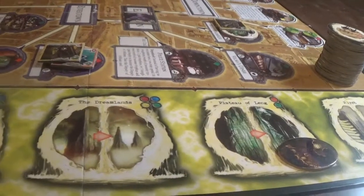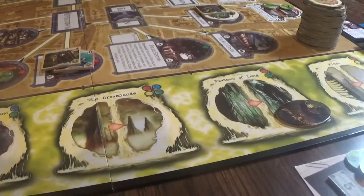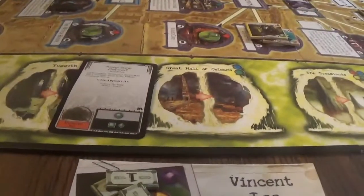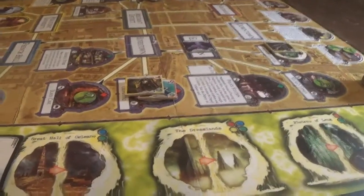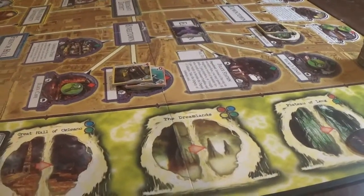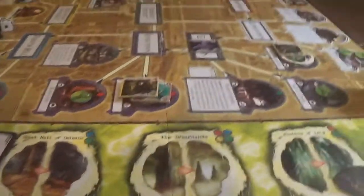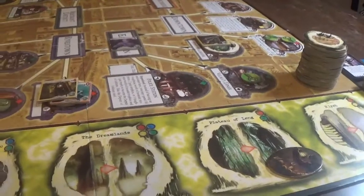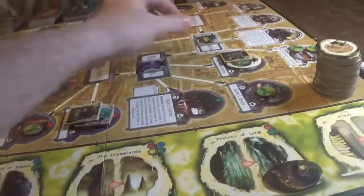No movement. Clue appears at the Science Building and Velma's Diner. Unfortunately, the statue lets two monsters loose in the village common streets - that's one, two, three, four, five. One monster will be in the village common streets and one on the outskirts, because we can fit one monster on the board.